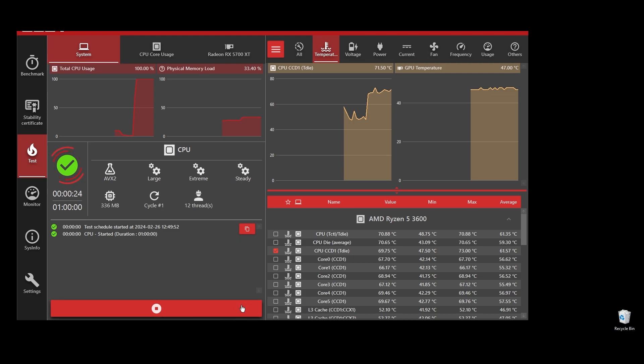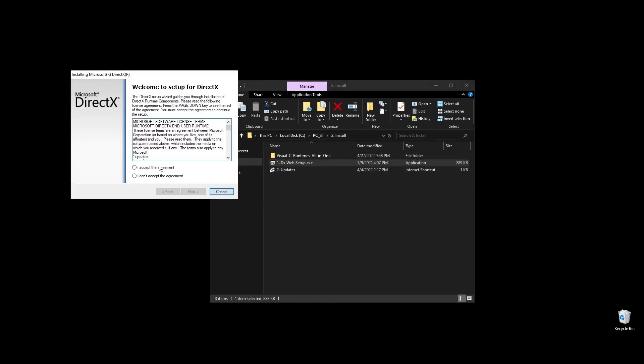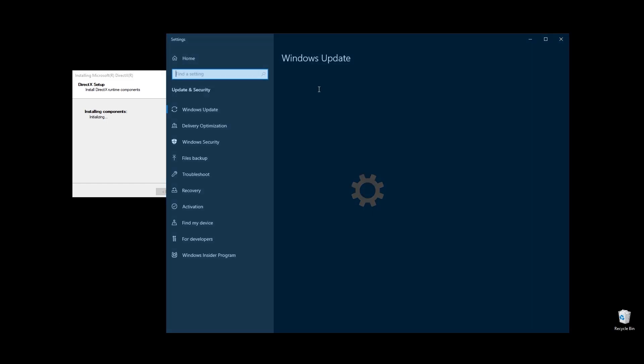Once you are done with the test, it's time to go ahead and install some basic stuff like DirectX and C++ redistributables. All games and apps, including Baldur's Gate 3, use these. Even if you already have them installed on your PC, it's a good practice to reinstall them to get the latest updates and fix any corrupted files. Apart from that, while these are being installed, make sure to go ahead and do all the Windows updates available.